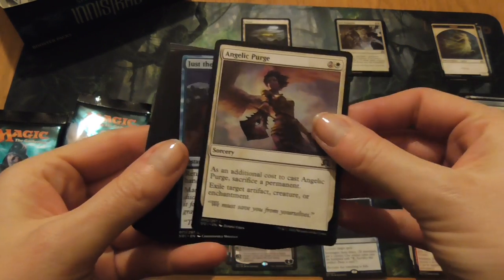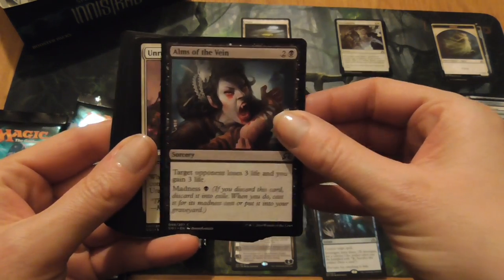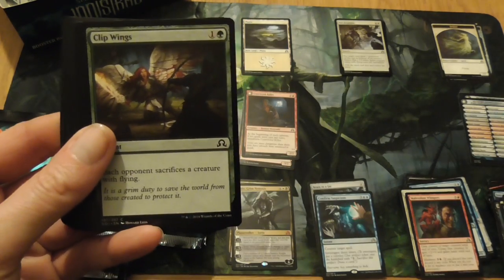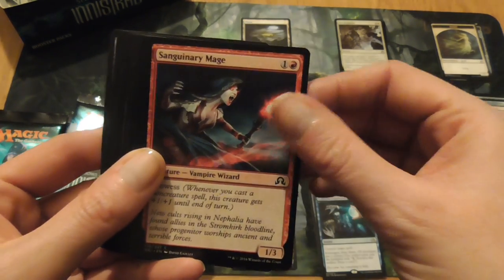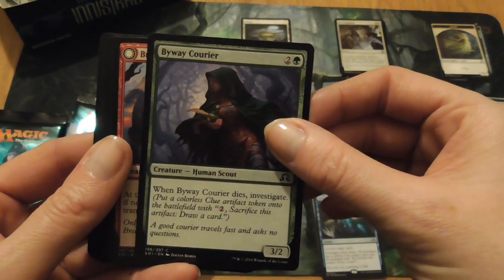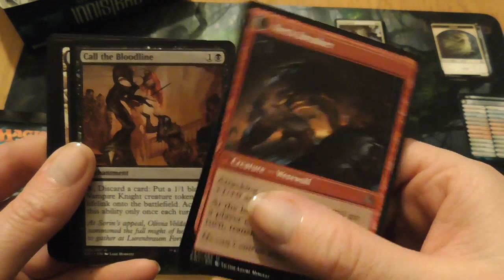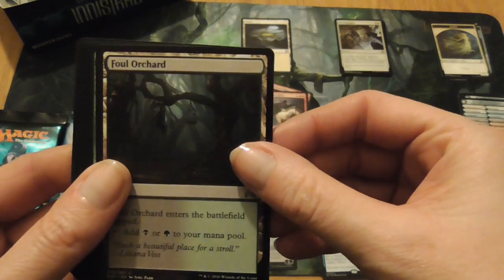Here we have Angelic Purge, Just the Wind, Arms of the Vein, Unruly Mob, Press for Answers, Explosive Apparatus, Clip Wings — I love the artwork on that, it's so dramatic — Sanguinary Mage, Byway Courier, Breakneck Rider, who turns into Neck Breaker. I like that one. Call the Bloodline, Foul Orchard.